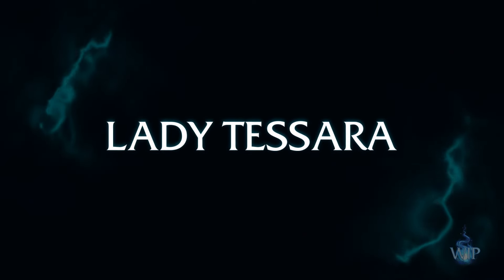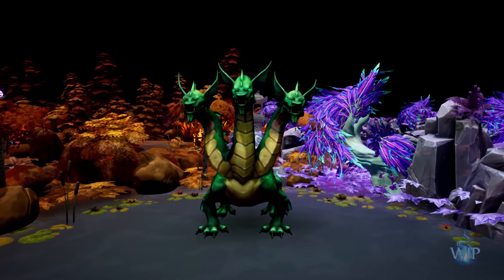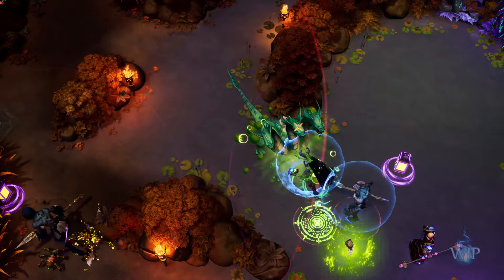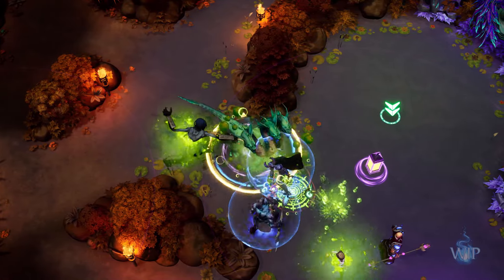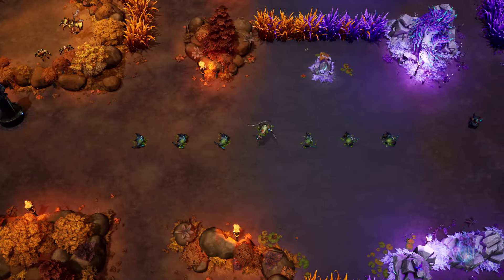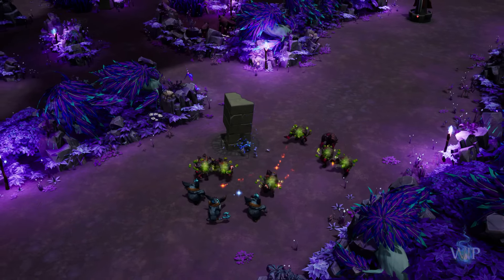In addition to the Dragon, we've added a new late game objective. Lady Tessara is a monstrous Hydra with massive health, damage, and even her own unique abilities. She's very difficult to take down, even with a full team, but provides a huge buff to your minions for an extended period when she is slain.